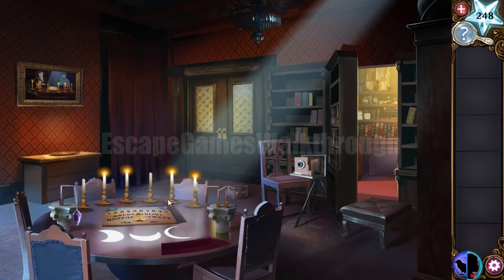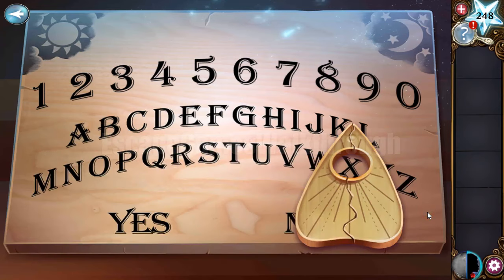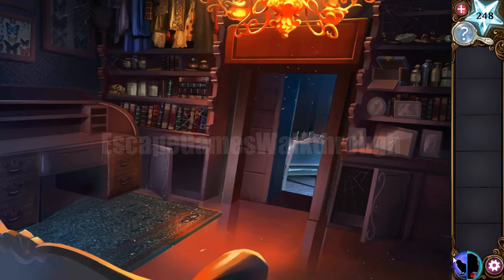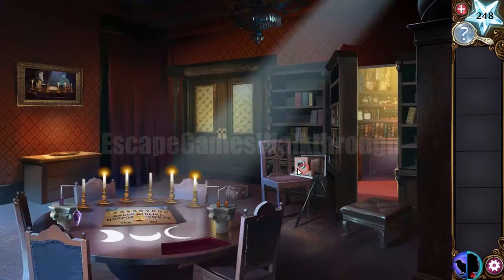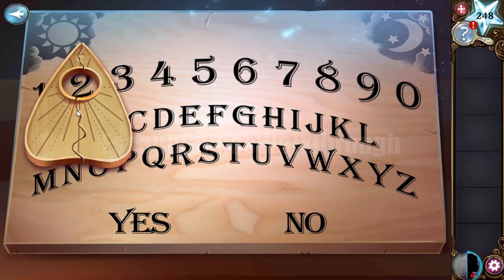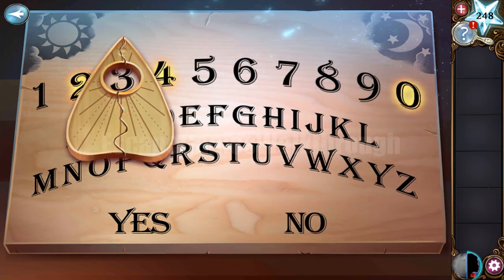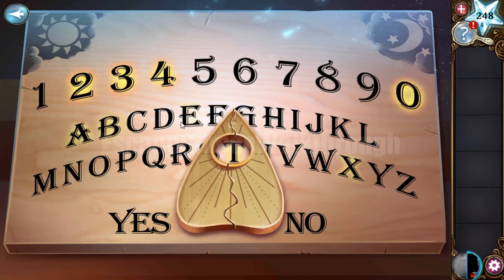We've set up all the equipment and now need to summon the ghost. We enter the correct date and time of death. The hint says 20 is the hour, and in the pocket we find a clock showing 43 minutes. So we enter 20 and 43. That's done — here answers Baxter. That's his name.